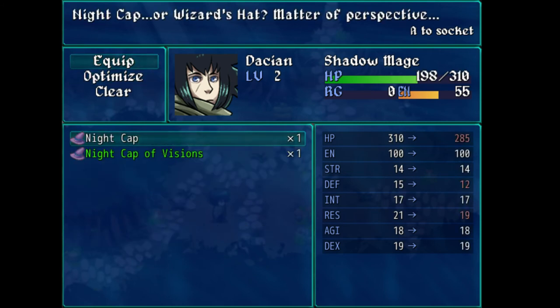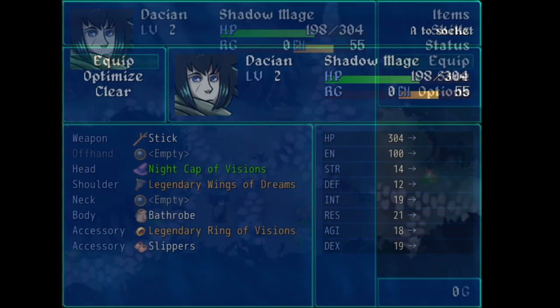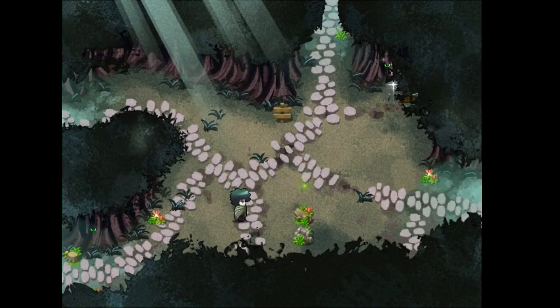It replaced my helm — do I want to replace it? How does it decide that's better? I want more intellect — I'm a mage. I definitely want to do more damage. It's kind of hard to tell because I don't know what any of these stats do. I have no baseline or comparison or anything.